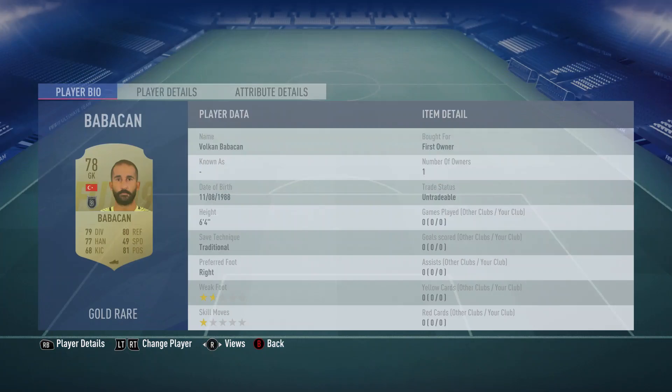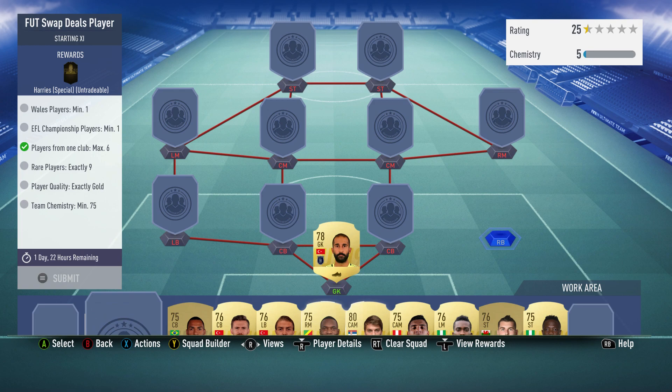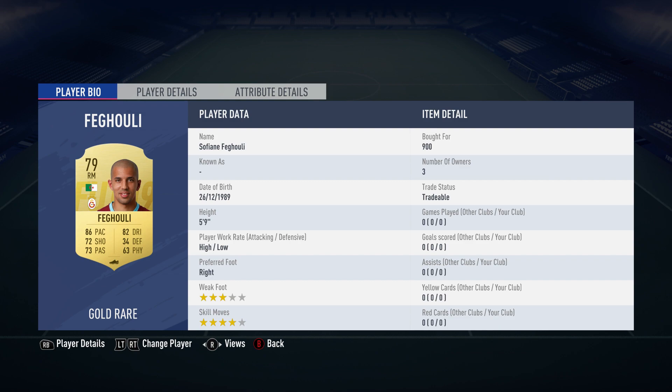Other than that, no loyalty, no position changes. Let's crack on. In goal we're at Volkan Babacan - you can get him for about a thousand, maybe even less, 800. He plays for a Turkish first league club and is Turkish. The right back is a right midfielder, it is Sofian Feghuli, bought for 900.